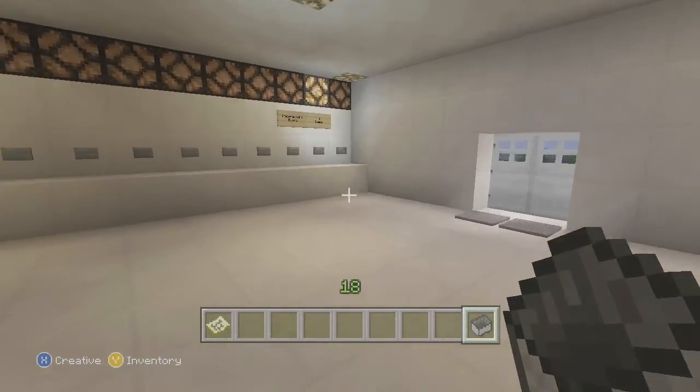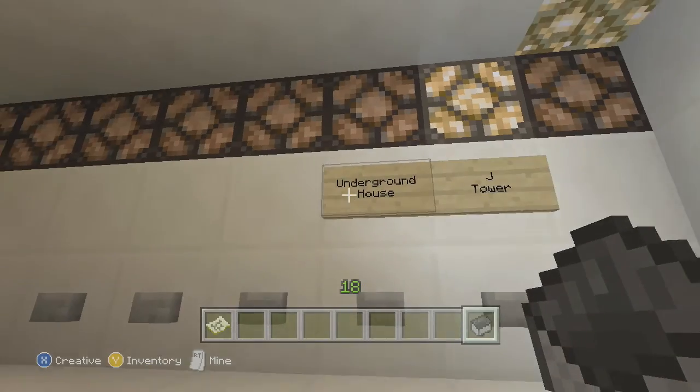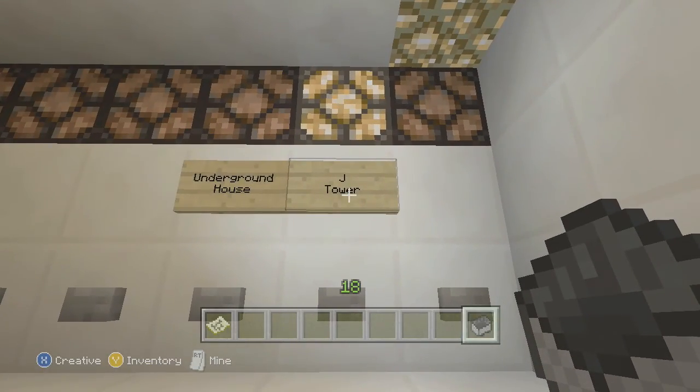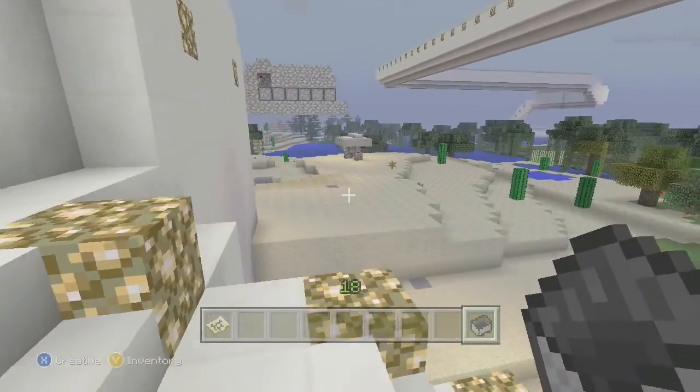So here we go. As you can see, my world doesn't have a lot going on here — only two places: Underground House and J Tower, which is actually the city. I need to change it up a bit.